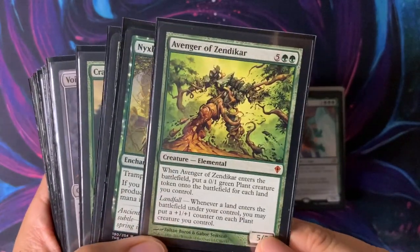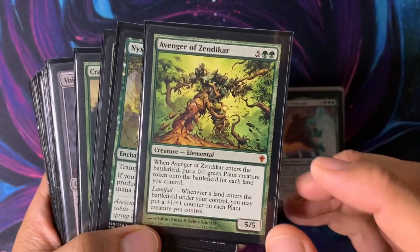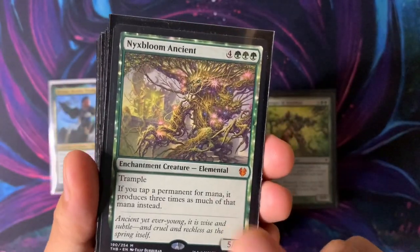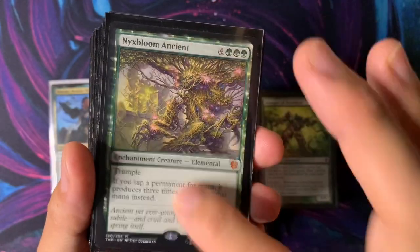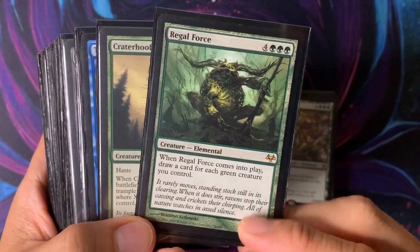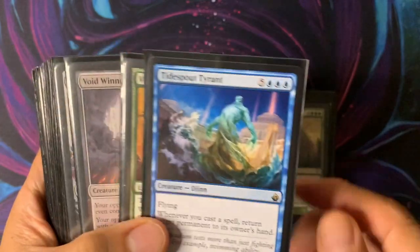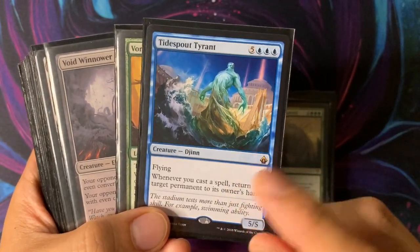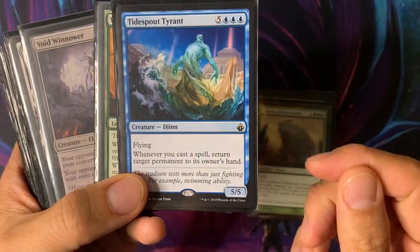You wouldn't have a green deck without Avenger of Zendikar — we don't have Cultivates or Kodama's Reaches, but Avenger of Zendikar is still a big fatty, still good with Tooth and Nail, still good with Craterhoof Behemoth. We want to make tons of mana with Kinnan, and if we're already doubling mana let's double that doubled mana to triple it — so an elf makes six mana. Regal Force lets you draw some cards. Craterhoof Behemoth is the finisher right there. Tidespout Tyrant lets you bounce your opponents' stuff, giving some protection since Simic doesn't have a lot of destroy-target-creature effects. It's also 5/5 flying.